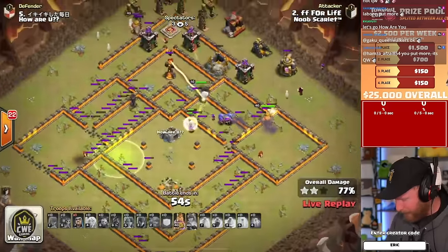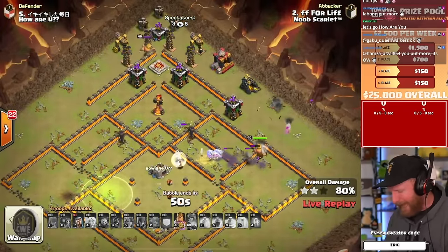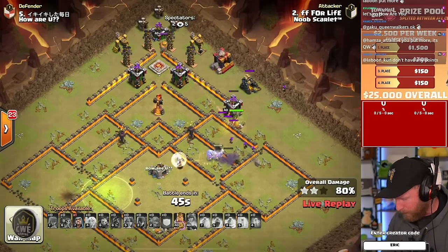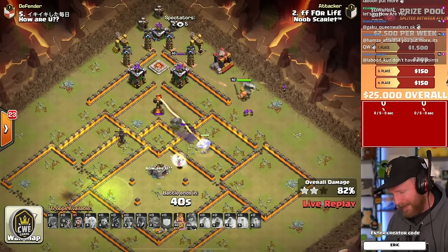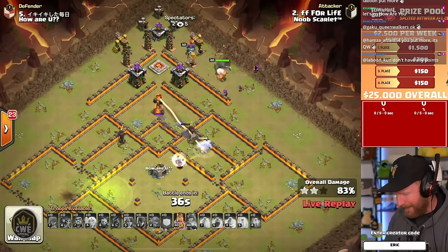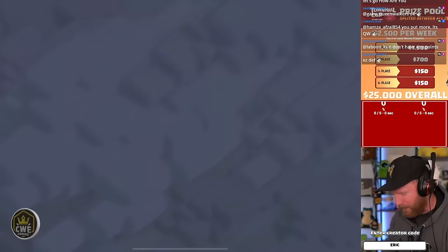The Valkyries continue making their way towards the single Inferno at the top of the base, but the Queen gets targeted by it. He never gets access in. He's got some Bowlers, but they're stuck behind a wall. The King broke a good wall so they can walk their way out, but I don't think he's going to make it. Town Hall 10 is more difficult than Town Hall 15 — it's one of the most difficult formats in Clashic Lands. Triples will be rare here. That one is going to be a defense by the looks of it.